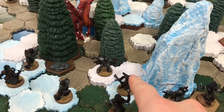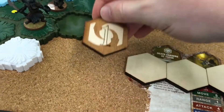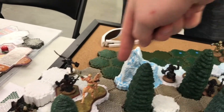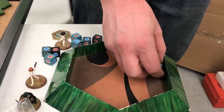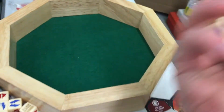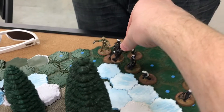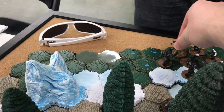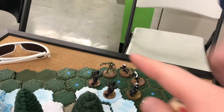Next round, rolling for initiative: four to twenty, he goes first. He rolled for disengagement and took a wound. He's disengaging from all three of my guys. Majestic Fire targets that orc — blanked! Then he tries to stare down this lady again — he gets it. She doesn't get the smoke powder ability, no defense roll. She's gone.